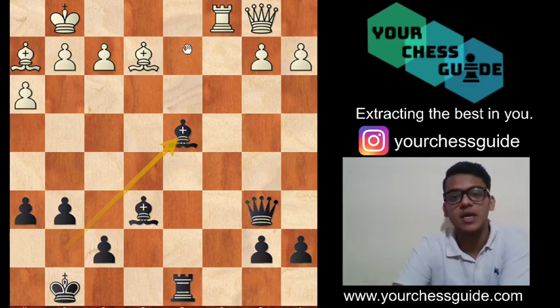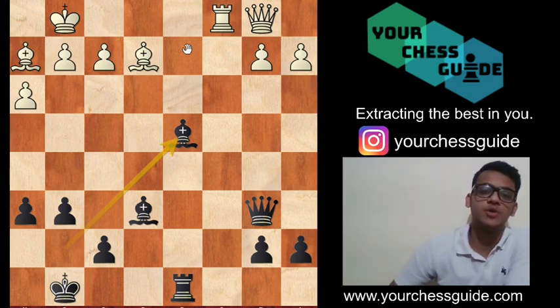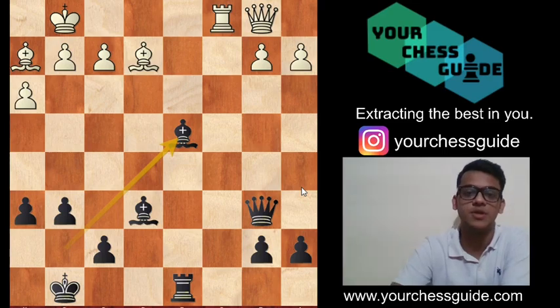But yes, definitely black has got some counter-chances, and white needs to at least give thought to respond to black's moves. So this was the setup against the London System. If you liked the video, give it a thumbs up, share the video, subscribe to YCG, and stay tuned for further updates.